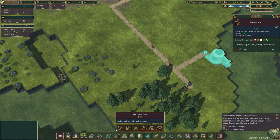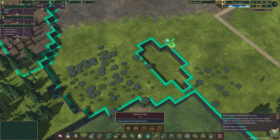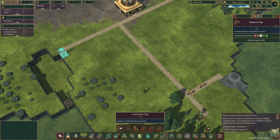Then we need to put down a gatherer flag, which is here under the food category. I'll put it here in line with that road, so they'll be able to collect all the berries in the area. A lot of these early buildings don't require any resources. Lumberjack flags don't require any resources — they just require one worker. The same thing with the gathering flag, it doesn't require any resources to build. However, the farmhouse requires 25 logs to build, and the water pump requires 12 logs to build.